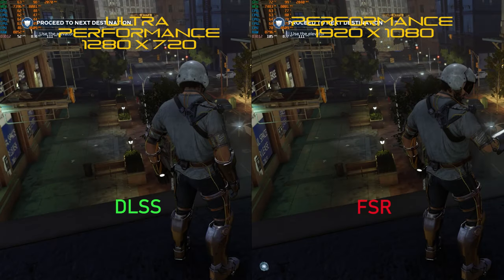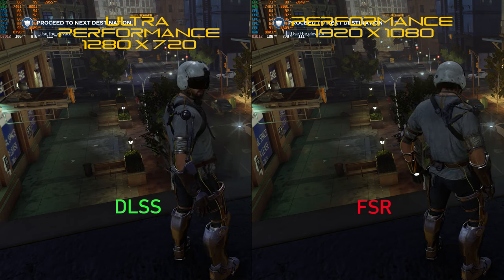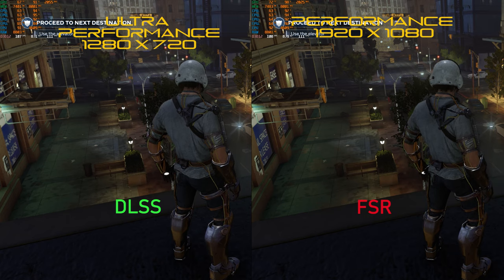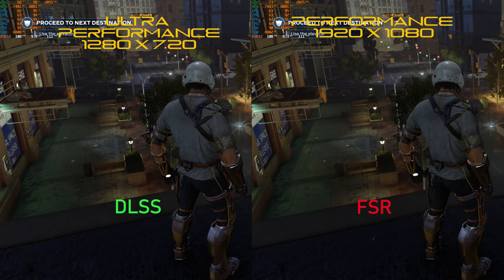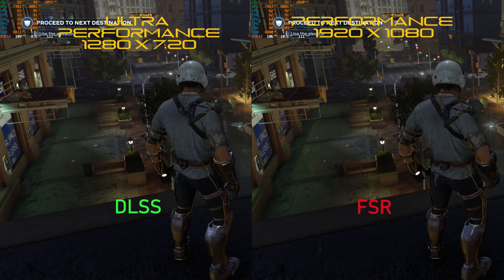Into the performance modes. The first thing I want to point out is the 6700K I used for this test is actually bottlenecking because we are rendering at 1080p and 720p — of course we're bottlenecking at those resolutions. However, both FSR and DLSS are hitting roughly the same GPU usage, so without the CPU bottleneck, performance would be roughly equal.